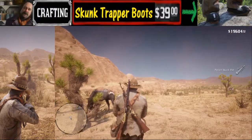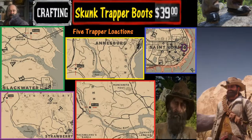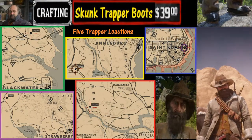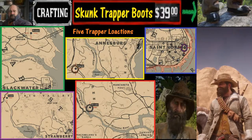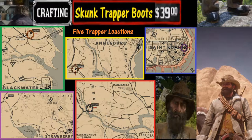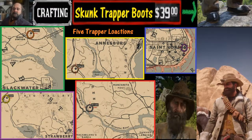There we have it wrapped up. Now, what we need to do is go ahead and head to one of the five trapper locations in this game and sell your two skunk pelts to the trapper. The one we are going to is the one in the green box near Rig Station, north of Blackwater.